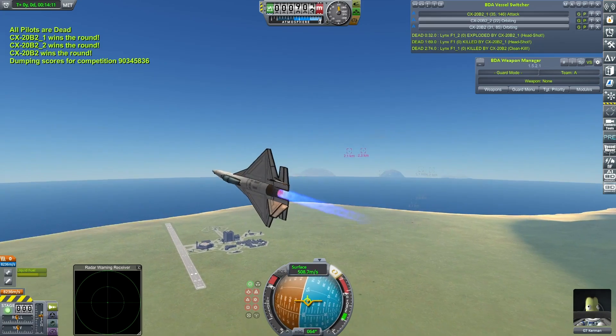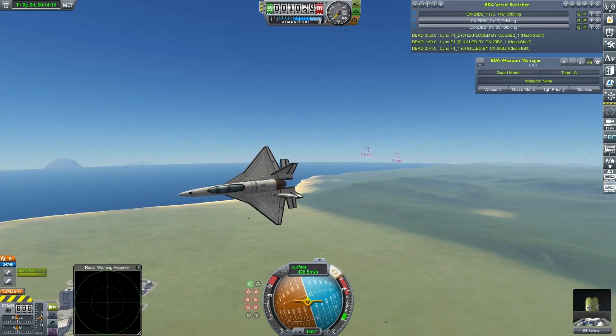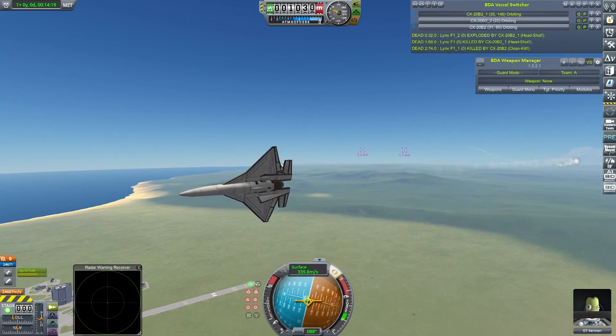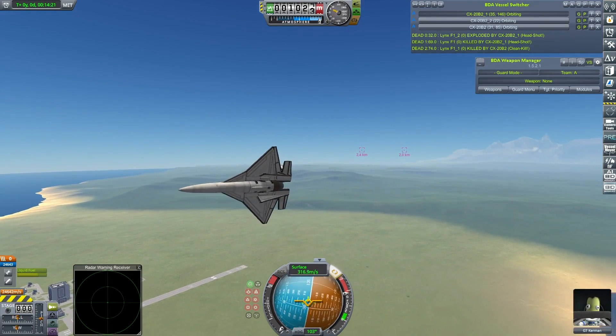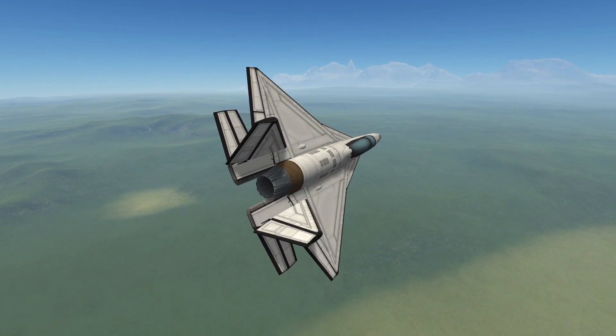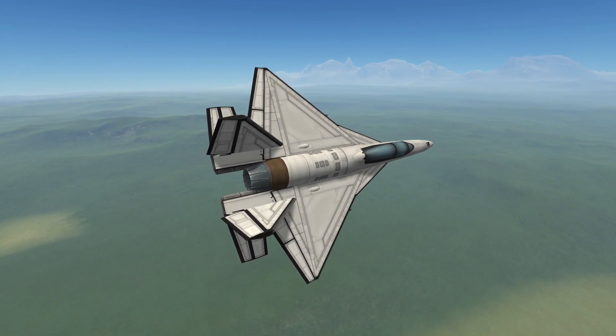Despite their performance in the last round, these are still incredibly lethal craft. Show them any weakness and that happens. Let's go look at the final scores. Definitely a mixed bag of results there for the CX-20B2 - a good-looking craft which absolutely minced everything in its preliminaries.